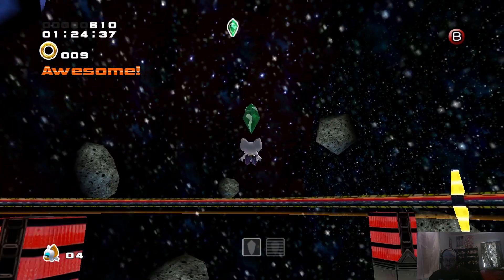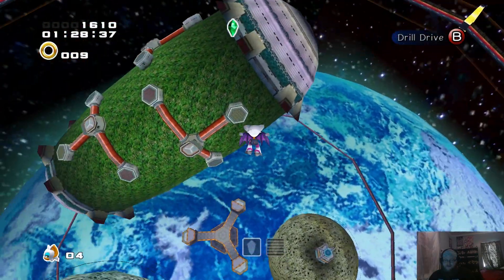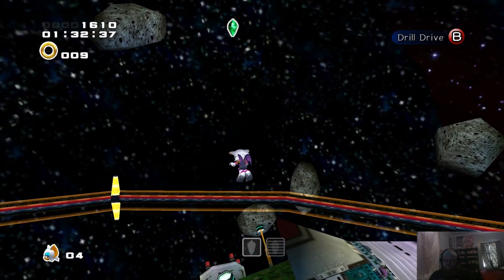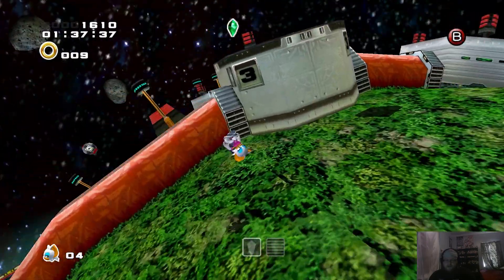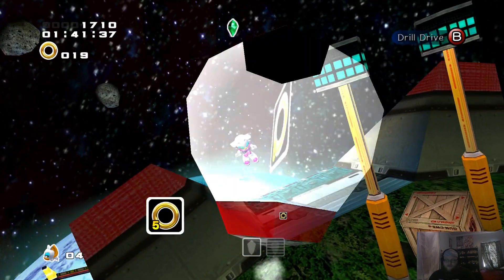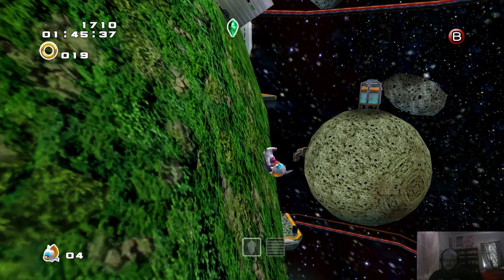It's up here though. I mean that 1,000 points is nice. We'll start red - I think red, blue, yellow is the move, for sure. There's some coin capsules down here though, so that's good to know. We'll head to blue.